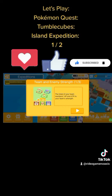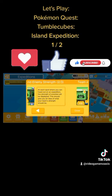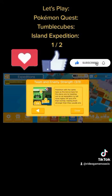Team and enemy strength — number three. The total of your team members' HP and ATK is each of your team's strength: 1,000. At each spot where you can head out on expedition, the strength of enemies will be displayed — this should give you an idea of what your team strength should be. Pokémon with the same type as the bonus type for the place you're heading out on expedition will have higher HP and ATK than normal, making them stronger than they usually are.